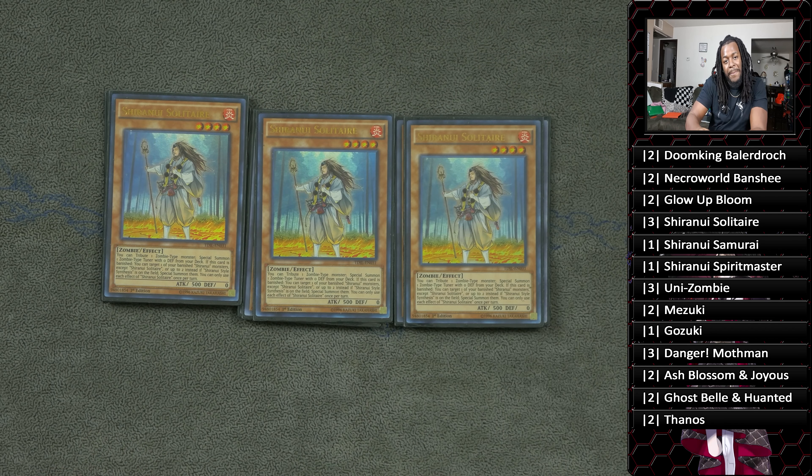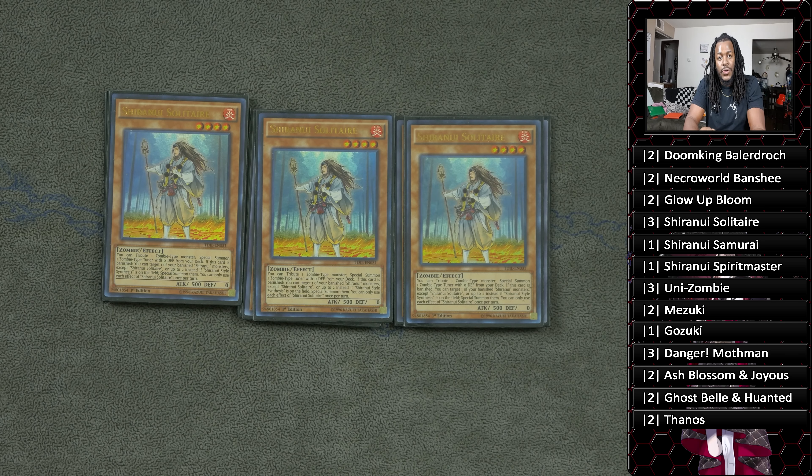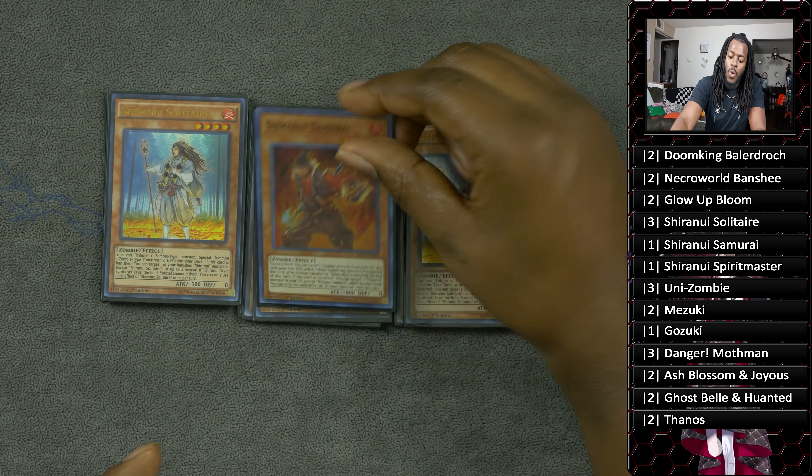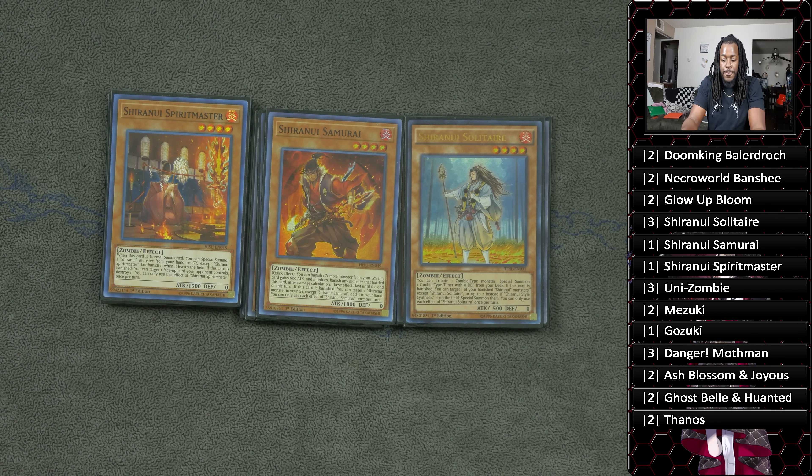Next is three copies of Shiranui Solitaire — you guys should already know what this bad boy does. Tributing him basically allows you to special summon a Shiranui zombie to your side of the field, but when he's banished you can special summon one of your Shiranui monsters back to your side of the field.